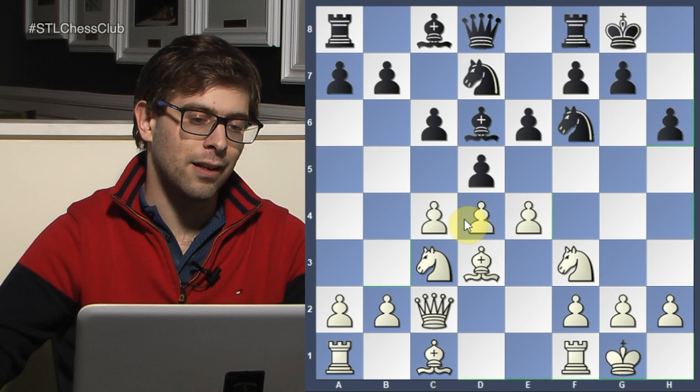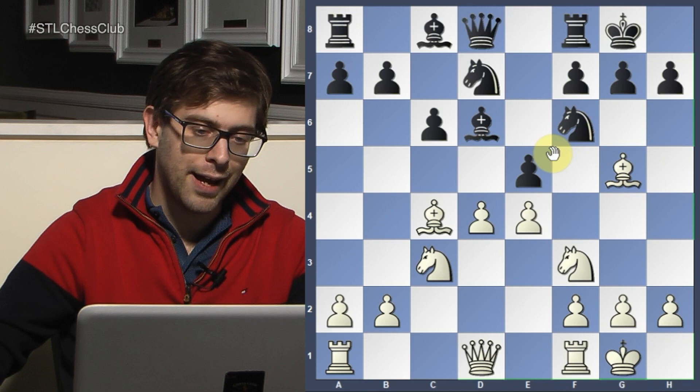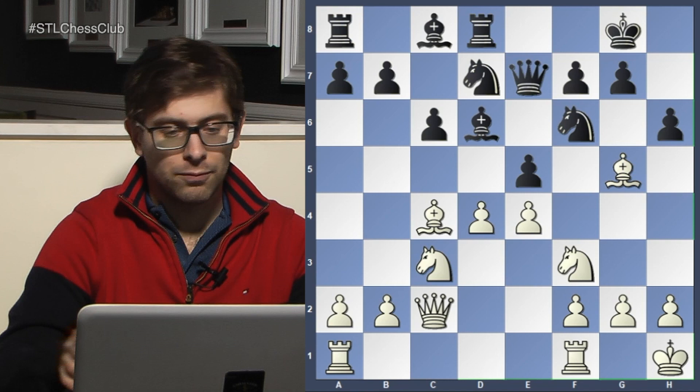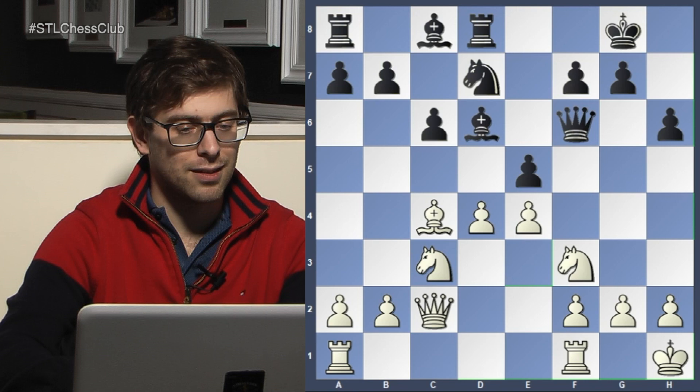So Marozzi played e4, d takes e5, bishop g5. He's trying to destabilize black, also pinning the queen. Queen e7, king h1, rook d8, queen c2, h6, bishop takes f6. I'm not a big fan of that move. Bishop h4 still feels better than this — taking gives away a bishop for not much, and that's not great.